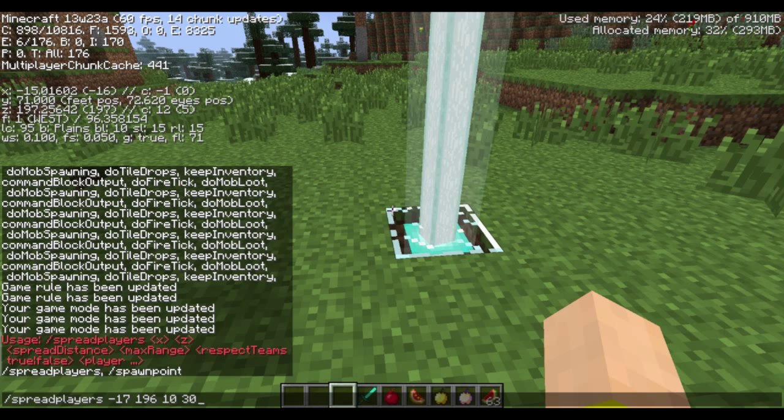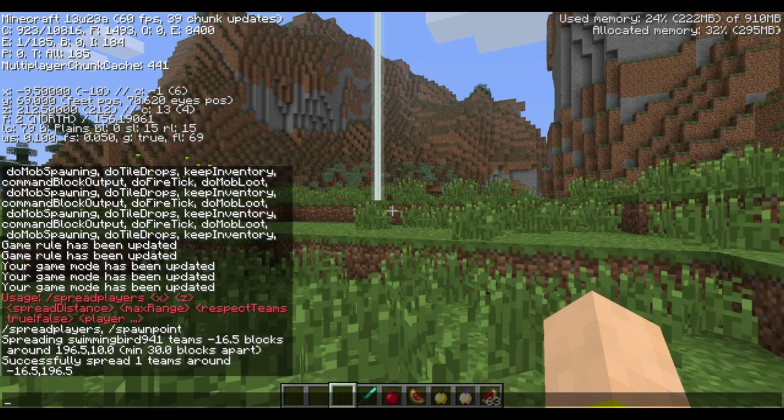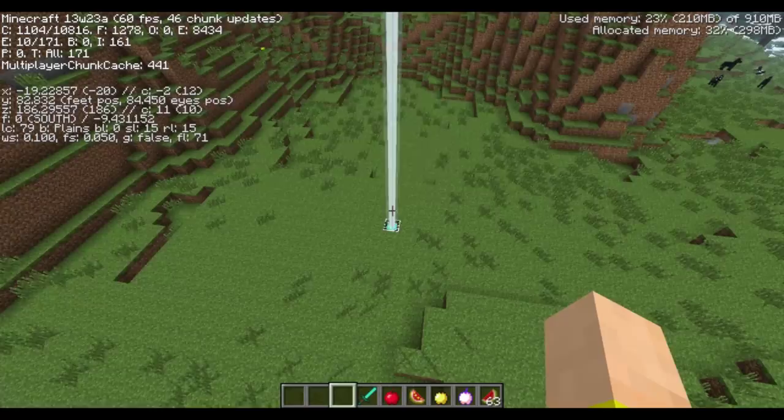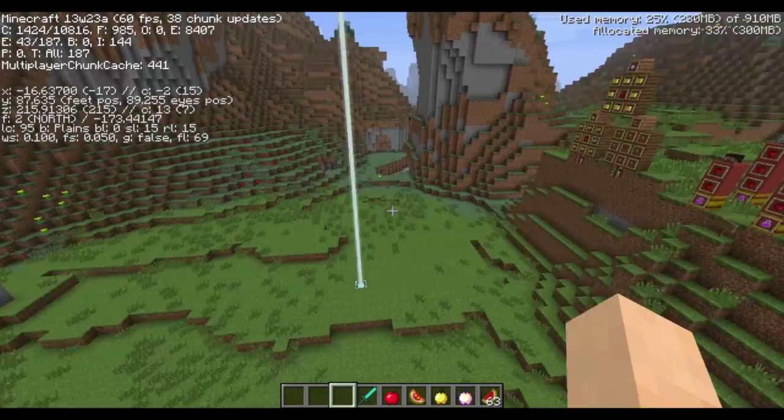Respect teams you can set to true or false — if you have people on different teams, it will group teams together and not worry about separating team members. Then you put in the players. I can run it and it will teleport me, so I am at maximum about 30 blocks away. It spreads you around within an area with the center being the point you chose. This will help if you want to do Hunger Games on a vanilla server — you can just randomly distribute players.